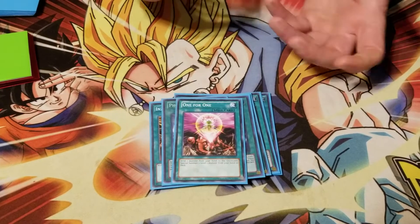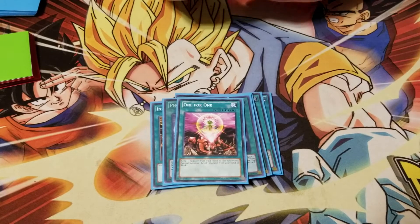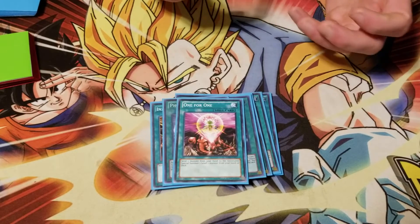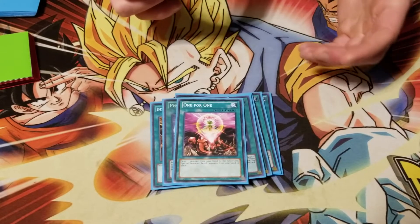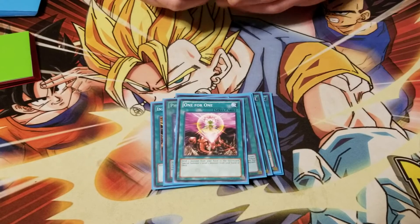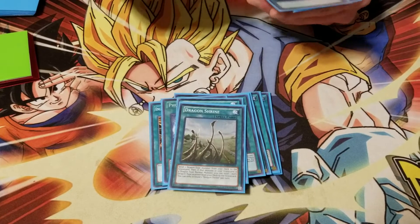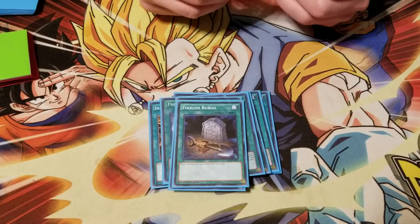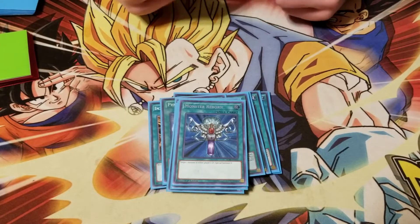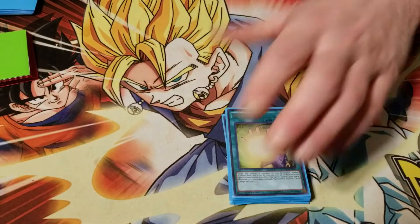One for One - getting out the little monsters is good. I've had to One for One my Maiden a couple times, which has actually won me games because they're like 'I have to out this monster to further my play,' and then they're like 'oh no, I forgot she summons.' Foolish Burial - sending stuff when you need to. Monster Reborn because Reborn.